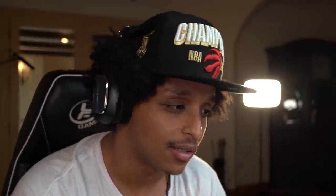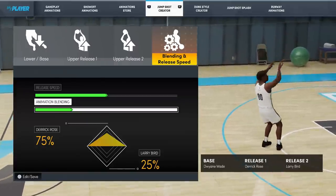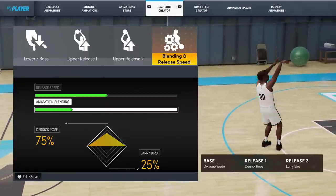Usually when an NBA 2K game comes out, I like to try all the jump shots that worked in previous years to see what changed. 2K is saying this year they're going to drop like seasonal animations — dribble moves, but also jump shots. So I'm curious to see which new players they add into the mix. What I hope they don't do is remove animations at launch and then reintroduce them as seasonal content. This is the first jump shot that I used — it's on normal speed, Dwayne Wade base, with a Derrick Rose release one and a Larry Bird release two.